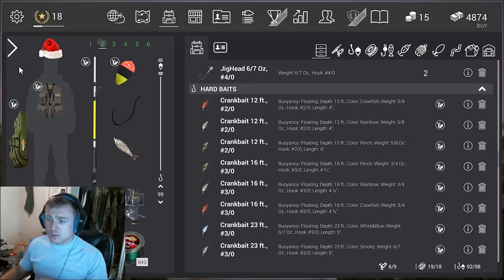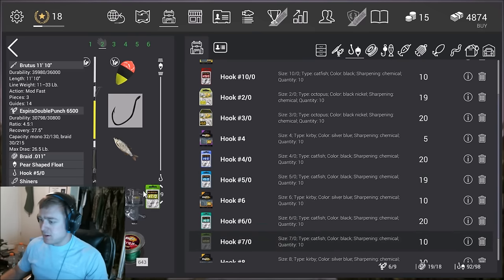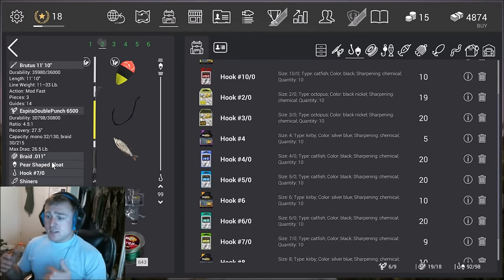I'll show you my setup. You're going to need to be using a bobber setup — get a heavy bobber, a heavy rod, and a heavy lining reel. Pretty much the heaviest stuff you can get. I like to use a 7-aught hook for this, so we'll be using a Brutus 1110. It's a little bit longer, so it gives you a little bit more leverage with the fish. We're using an Espera Double Punch 6500, a 30-pound braid, a pear-shaped extra-heavy float, 7-aught hook, and shiners.